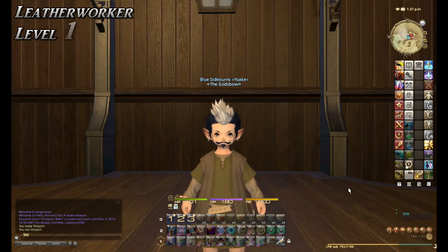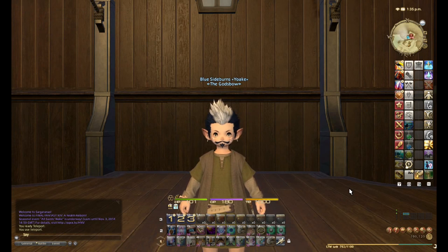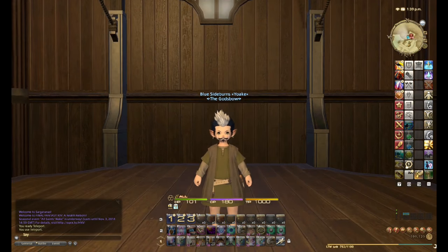We're back for another episode. In this episode I'm going to be covering how to power level Leatherworker. In patch 2.4 you can easily get your hands on Fieldcraft Demateria Freeze on Mithri by using Leatherworker de-synth. I need to get Leatherworker up to 50 on this alt so I can level up Leatherworker de-synth. I decided to do this on an alt because I spent millions of gil getting my Carpenter and Blacksmith de-synths to 100 and Goldsmith to 95 on my main.